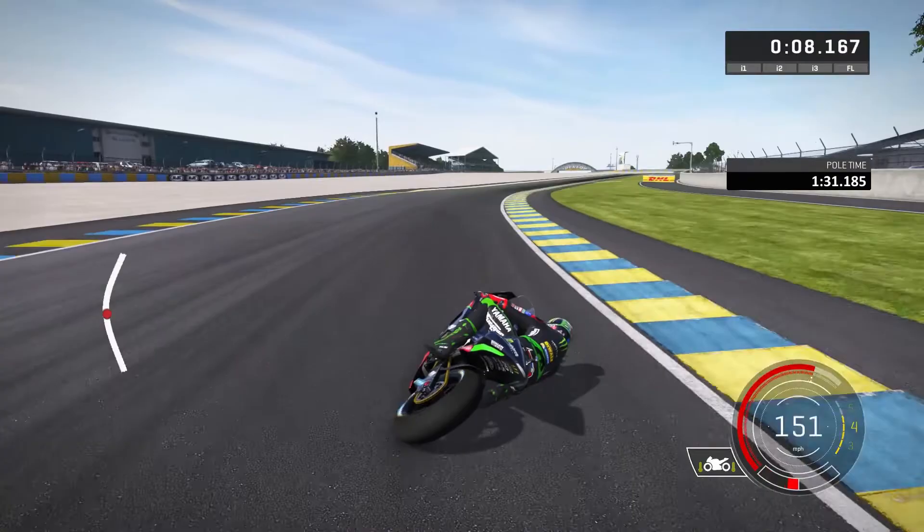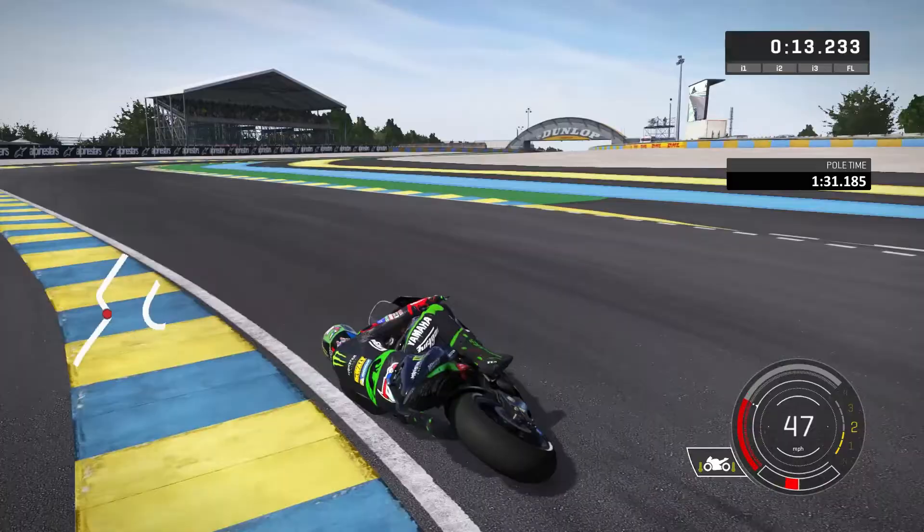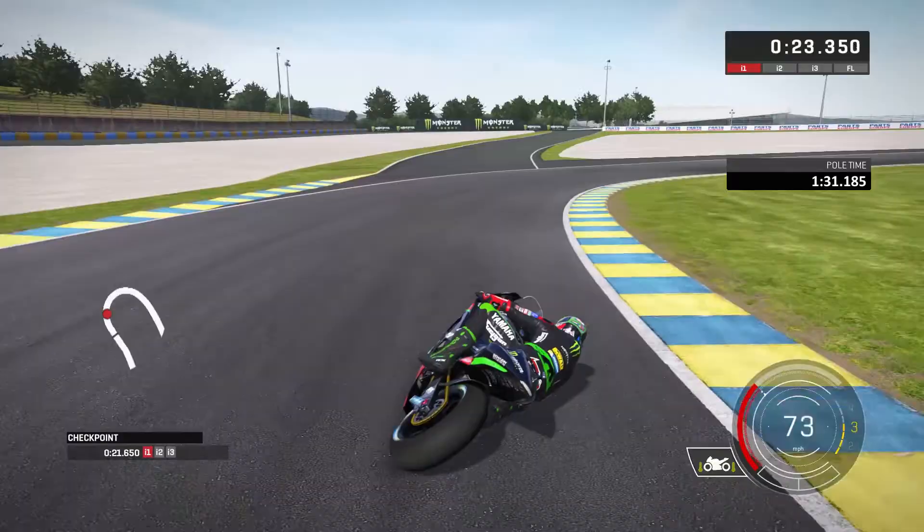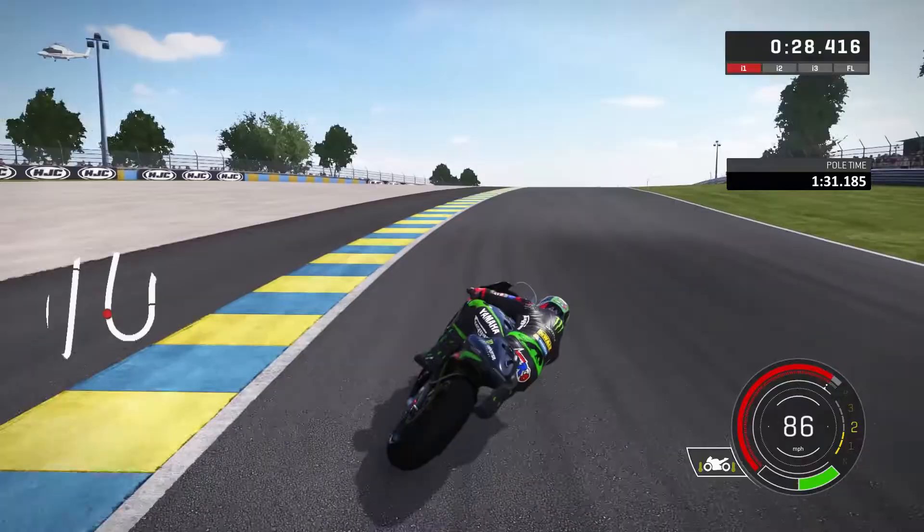Now we're flying up towards turn one, trying to hold it on the brakes coming into turn two, turn three, trying to get it out in second gear down the Dunlop bridge towards La Chapelle. Through La Chapelle we go in third gear, down into second.